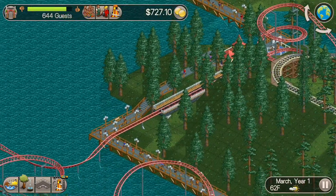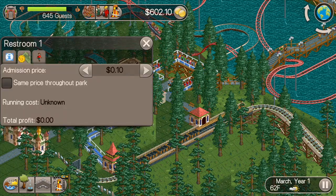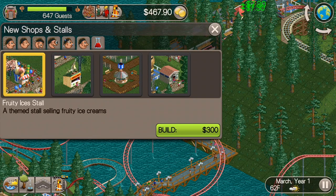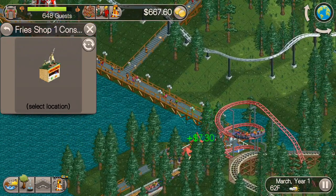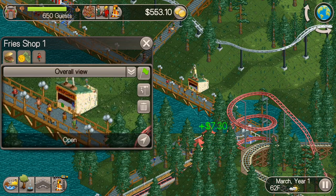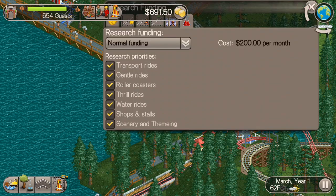Another nice thing about this park is that you don't start out with a big loan, so we don't have to worry about that. We've already got all these big rides that cost a lot of money, so money is not an issue at all in this park. Let's put in the first restroom right there so guests have somewhere to go to the bathroom, and then we'll put in some food stalls as well. Another problem is that they don't initially have any drink stalls, so we've got to make sure that's going to be researched. Let's build our food stalls and make sure that is getting researched.